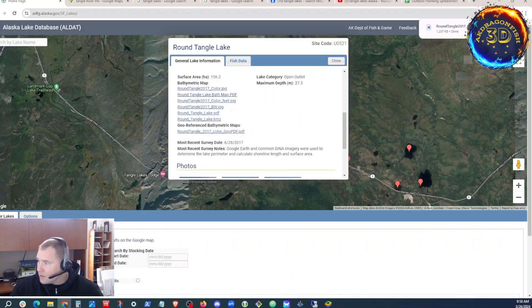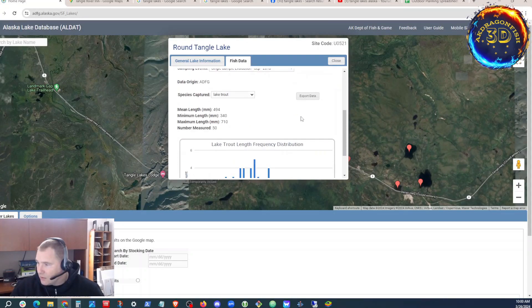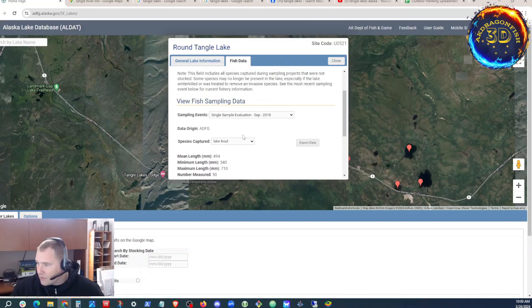Let's see what we got. Color bathymetrics — that's nice. Here's the road. The dark spots are really deep — that's a really deep lake, 25 meters. Looks like the average where I'd be fishing, somewhere in this area here, is between 5 and 20 meters. Fish data: Lake Trout. Looks like it's just Lake Trout. There's one more lake to check while we're on the ADFG site.